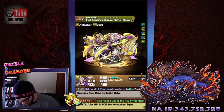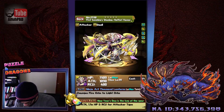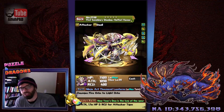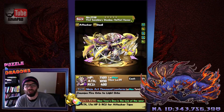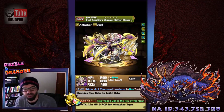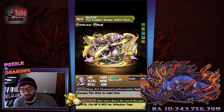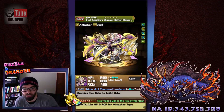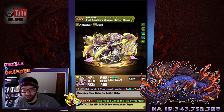Moving on to Hattori Hanzo — who is a different Hattori Hanzo, obviously, than the one you would pull out of the rare egg machine, because this is a light-based Hattori Hanzo who, instead of making fire to dark, makes fire to light. He has a dragon killer awakening in there. He's got a TPA and a row with some skill boosts. Pretty cool card. The artwork's kind of cool as well — he kind of looks like a badass robot, so good on him.